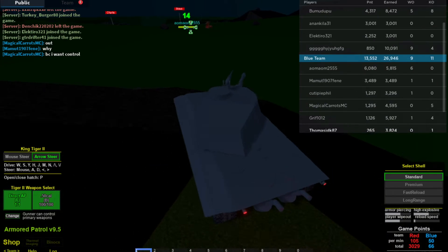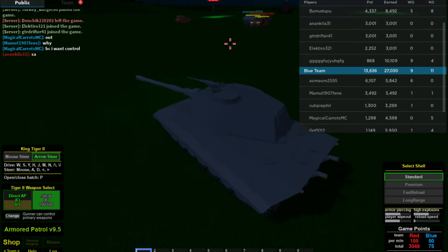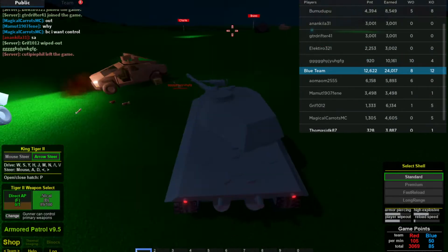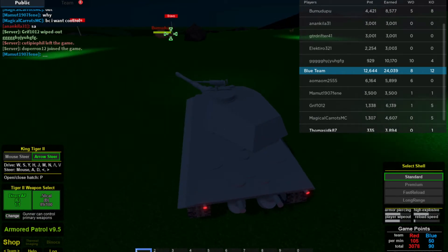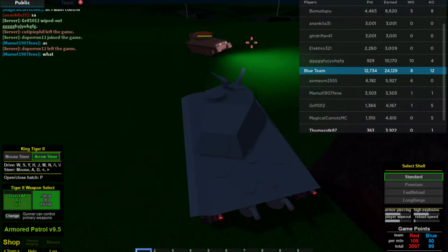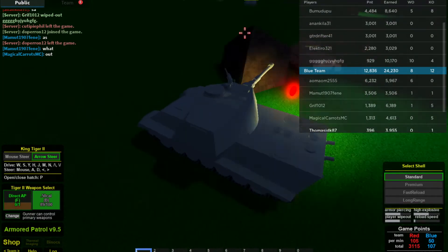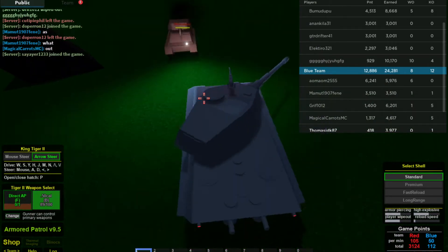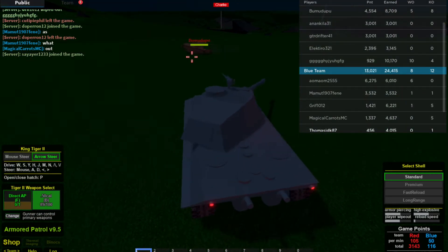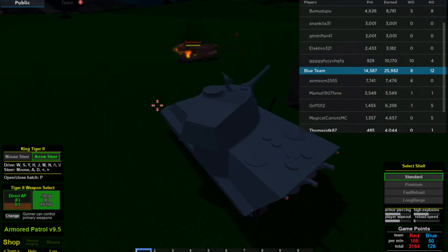Now let's talk about the gun of the Tiger II. As mentioned earlier, it has terrible gun elevation, which makes it hard to fight aircraft. However, when you put the Tiger II in a frontline situation, it can do a lot more to disrupt the enemy team. It's very slow against fast vehicles, but its gun is good enough to destroy enemies quicker than they could destroy the Tiger II.